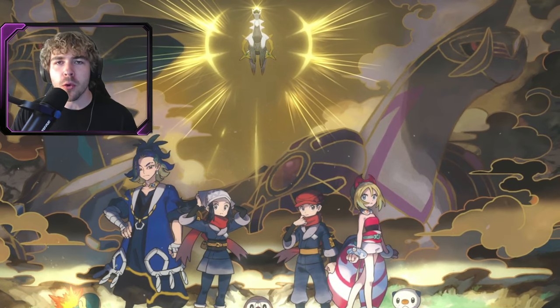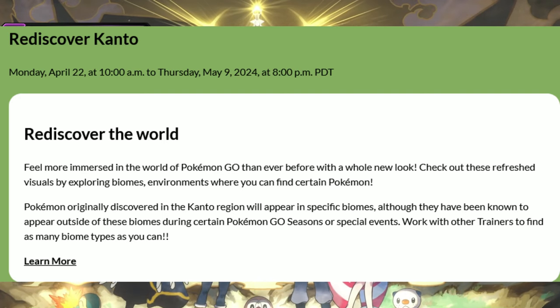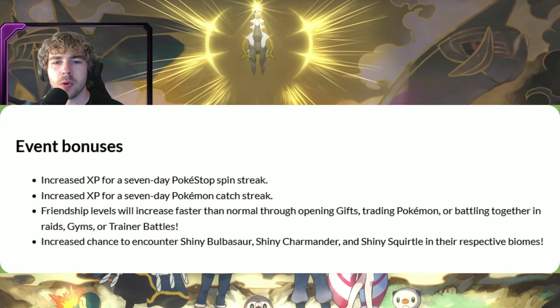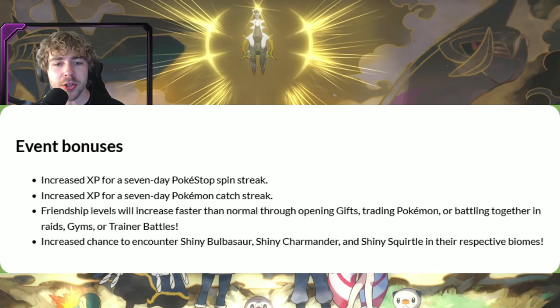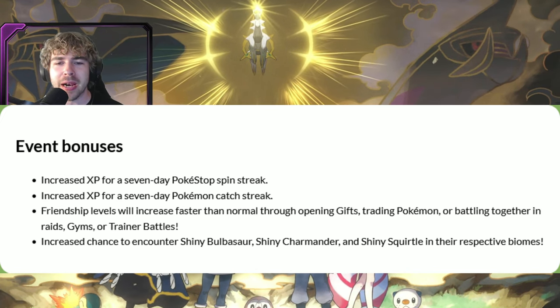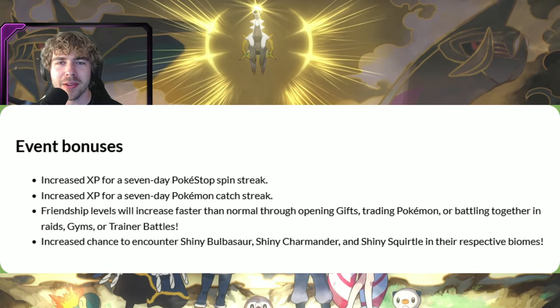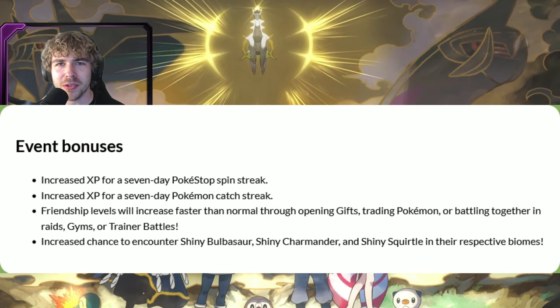With this new biome feature comes a celebration event for the Kanto region. Starting today until May 9th at 8 PM PST, this Kanto event will be taking place in the game. Event bonuses include increased XP for seven-day PokéStop streak and Pokemon catch streak, friendship levels will increase faster, and there are shiny boosted rates on Bulbasaur, Charmander, and Squirtle.